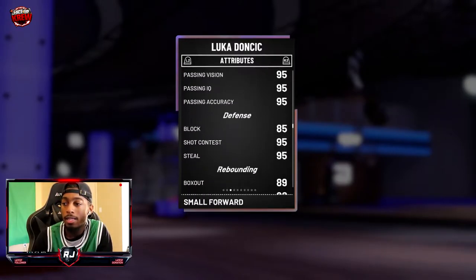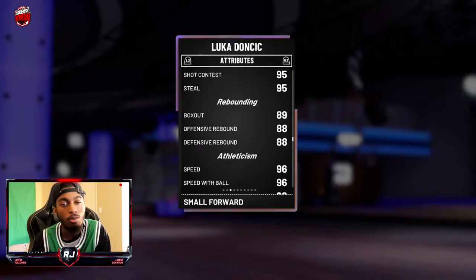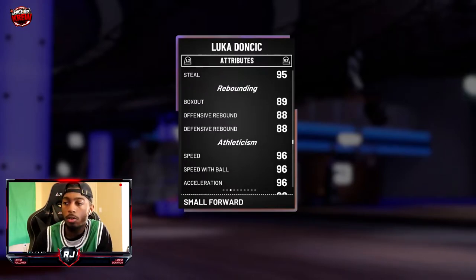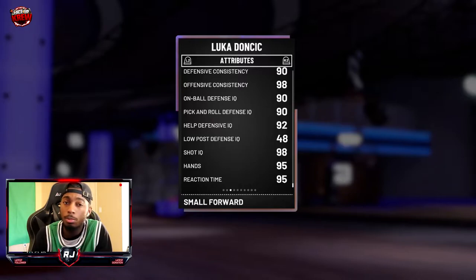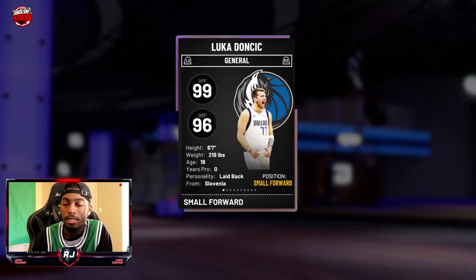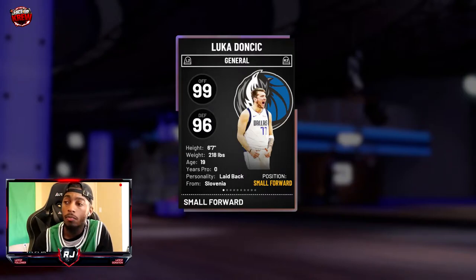His steal rating is a 95, so you're going to be able to play defense — you may not have hall of fame pickpocket but you'll definitely be able to play. Offensive rebound at 88 could be a little better, but Luka needs to get into the paint. Speed with ball and speed is 96, acceleration 96, hustle 88. Sitting at 6'7", he's the height of Kawhi — I'd go Kawhi for the defensive badges, but if you want to get crazy offensively, Luka will be your best card. Let's get into gameplay.